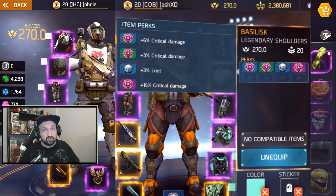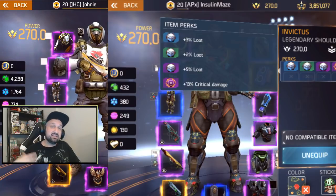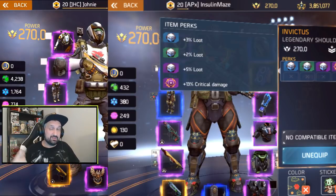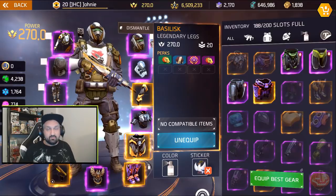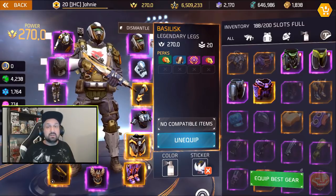For shoulders, we have triple crit legendary shoulders with 3% loot. Our second submission from Insulin Mace is the other way around: triple loot with crit — 10% loot and 13% crit, very nice if you want a mix of both. And that wraps up today's video — hope you enjoyed it!